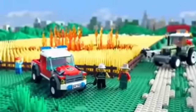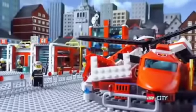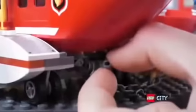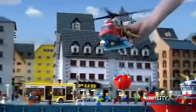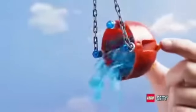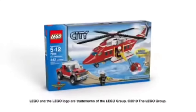Just outside LEGO City, one of the fields is on fire. The firemen need the new fire helicopter. Build the huge helicopter, attach the bucket, and take off. Pick up water, fly to the rescue, pour out the water, and put out the fire. The new LEGO City fire helicopter.